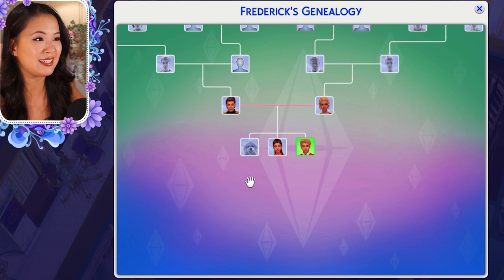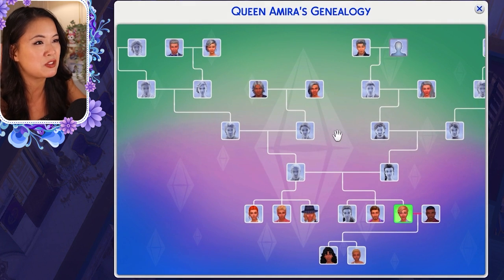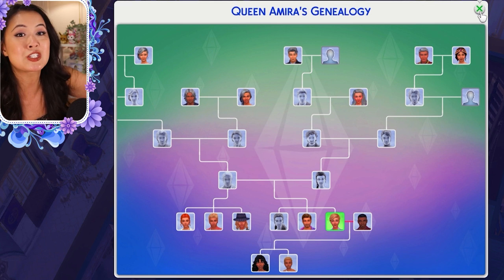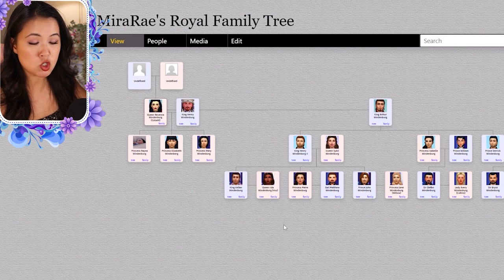Anyway, that was my in-game family tree — it was just to give you an idea of what we're working with here. I still don't know why some of them are showing up as ghosts. There's going to be a lot more on the other family tree. I was actually expecting it to show more generations, but apparently they all got yeeted. This is my family tree on Tribal Pages.